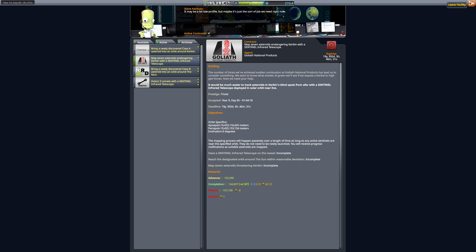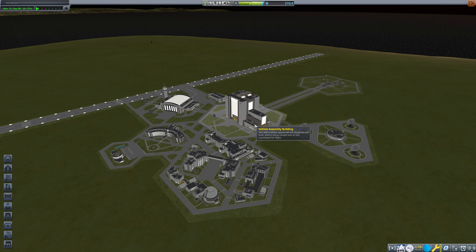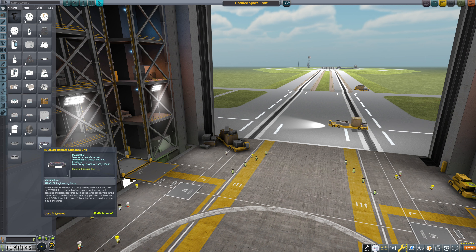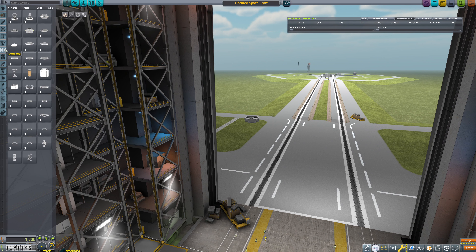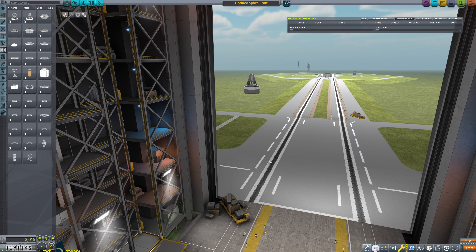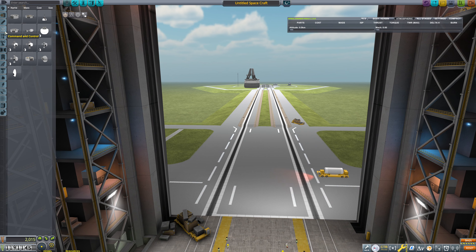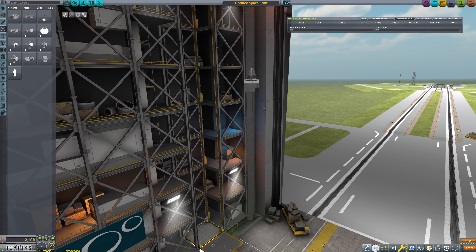We need a newly discovered Class A asteroid that we bring into an orbit around Kerbin. We could have a very similar redirect spacecraft if we wanted to, but I think I want to start a new one from scratch. We could go with a remote guidance unit, and then we'd need an advanced grabbing unit on it, obviously. We know for a fact that we need more reaction wheel than we had, though it doesn't need to be a huge amount more.